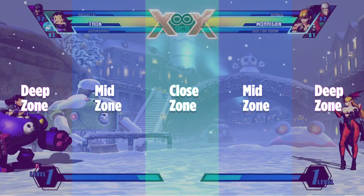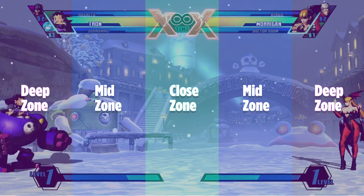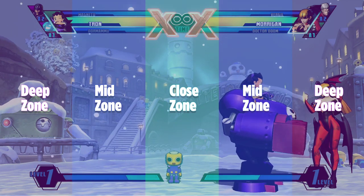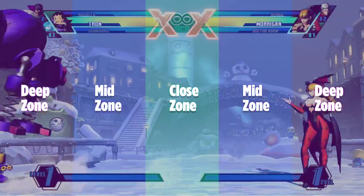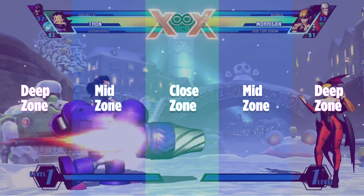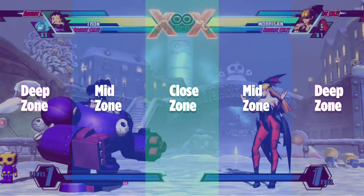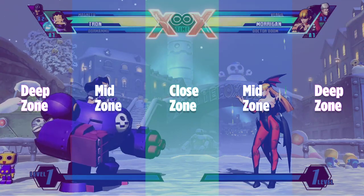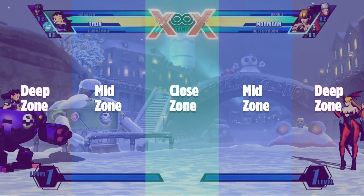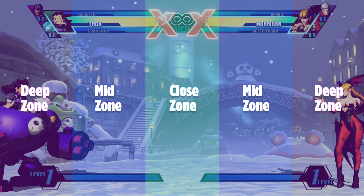Looking at examples, this looks very different depending on the zone. In the deep zone — end to end — you'll notice Morrigans always play from that area, compared to someone like Tron, Hulk, or Haggar. A big body wants to get into the close zone, one zone apart. The biggest problem I see is newer Tron players just trying to drill, and you see how that doesn't hit — they're in the mid zone while the opponent is in the deep zone, two zones apart. If you dash, you close that distance.